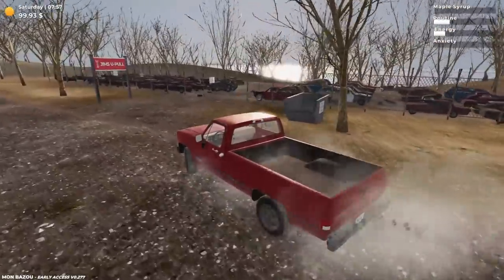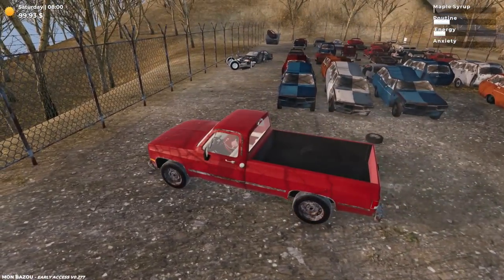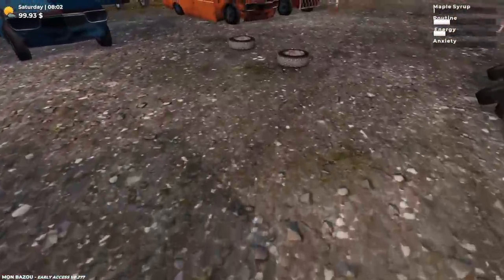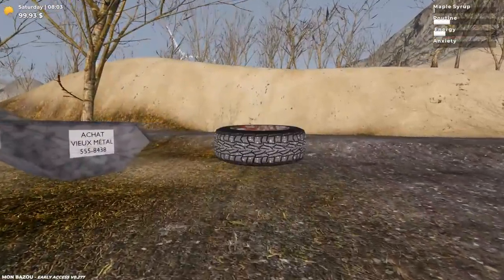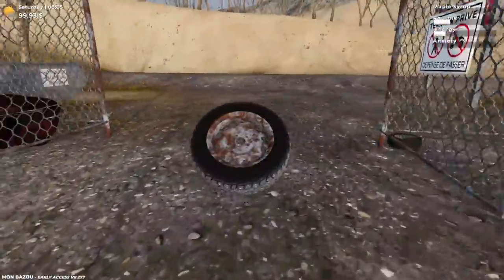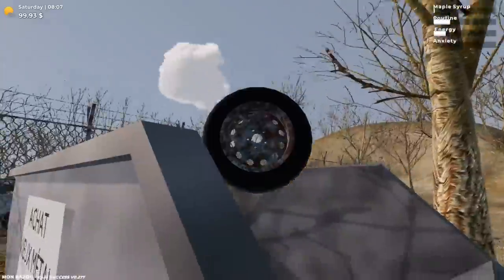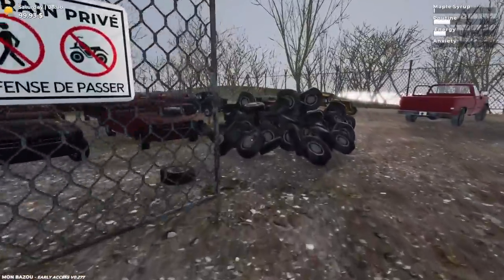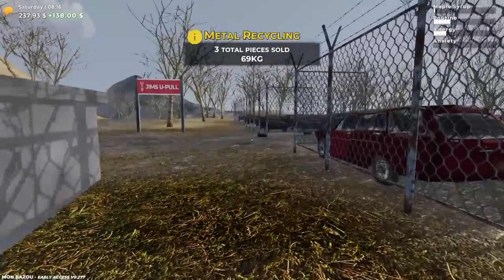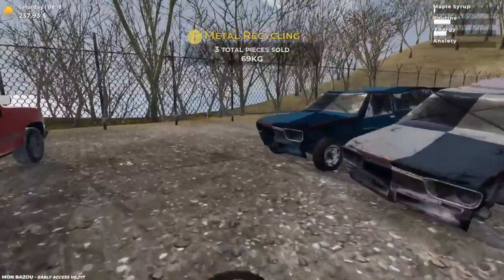We're back at the junkyard. I just realized we can sell some of these parts — we have an absolute abundance of wheels. We can get rid of this stuff, we do not need it at all. These rusty wheels here — this might actually buy the other control arm I need. There's even more parts further back into the junkyard. Let's sell this — boom, 138 bucks. The rear arm was only maybe 300, so we should basically be able to afford it.